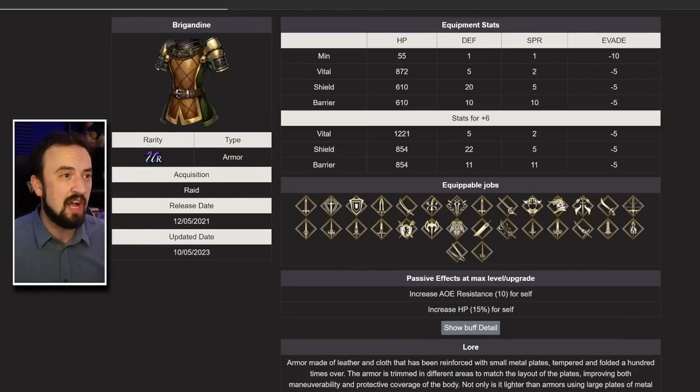Brigandine — my favorite piece of gear in this whole shop. Look at how beefy this piece of armor is: 854 HP, 22 defense on my favorite version, AOE resist 10, HP 15%. It's insane. Some people see that massive HP stat and want to sacrifice 17 defense for 400 more HP, but I want my tanks, bruisers, and armor wearers to have as much defense and spirit as possible. I don't love the balanced versions either. The shield version with AOE resist is the premium bruiser-tank stat in the game right now — a phenomenal piece of gear for units who can wear armor.